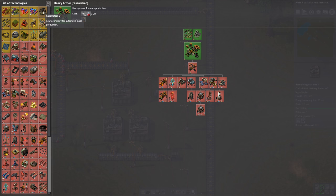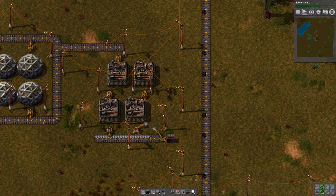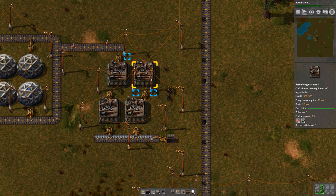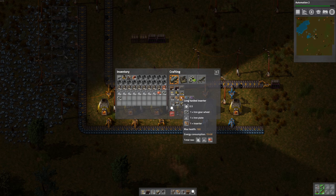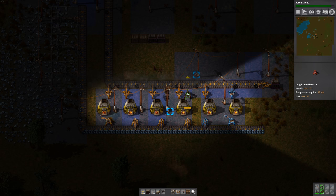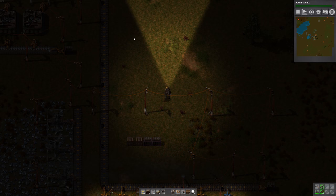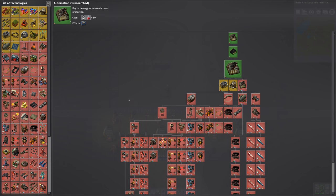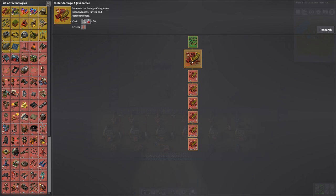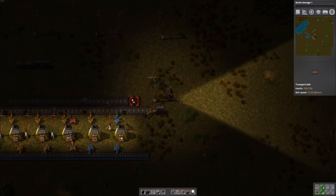Heavy armor is done - unlocks heavy armor. Automation 2 - let's do that. Assembling machine 2 crafts items that require up to four ingredients and it's faster. We have gears feeding into this and we've doubled our output. What if we put a long arm inserter right here, then we can run a conveyor belt here that takes the metal plates up or puts them in a box. Research is done - Automation 2 is done. Let's do bullet damage next.